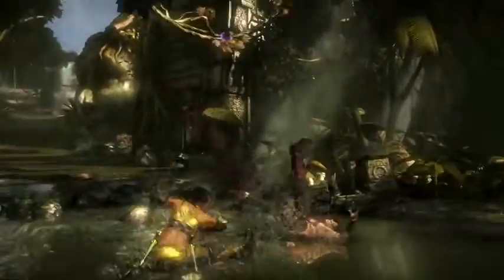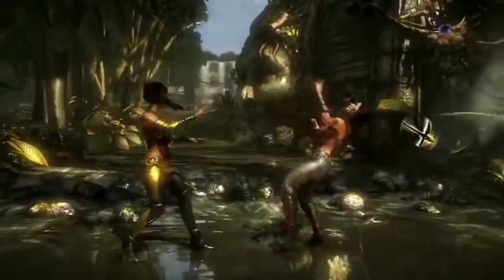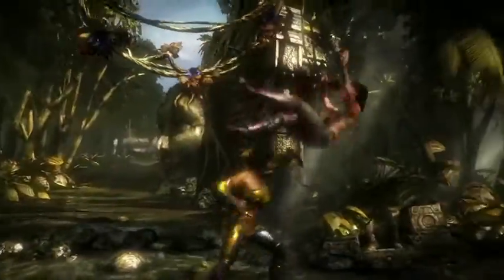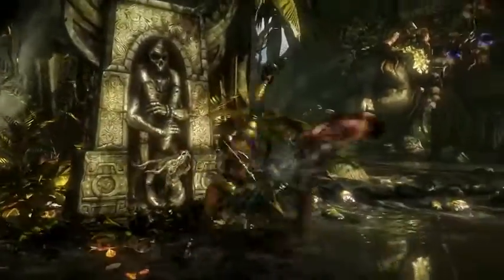Tanya, the Edenian Rebel — both highly skilled as a fighter and political provocateur, Tanya will stop at nothing to make her dream of a free Edenia a reality. Her three variations cater to players who enjoy high mobility and aerial mix-ups.